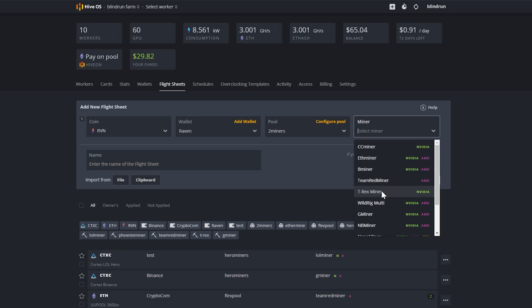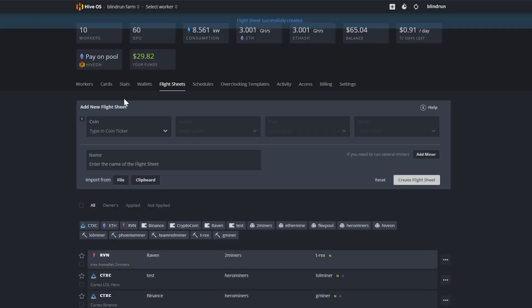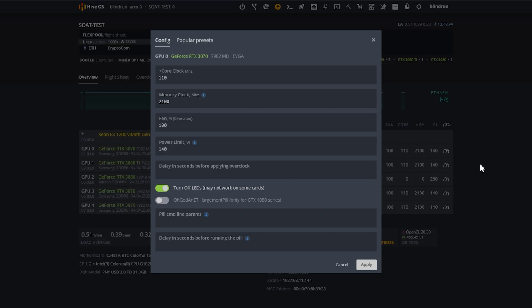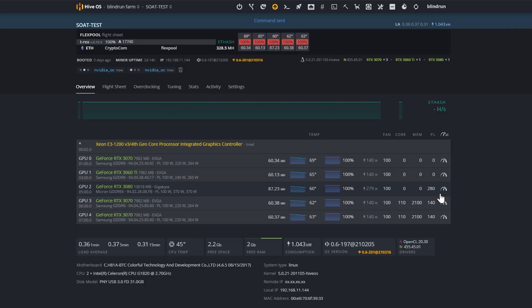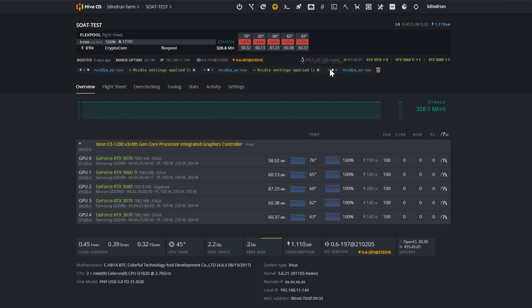For Nvidia GPUs, I highly recommend T-Rex Miner. For AMD GPUs, I've been using Team Red Miner. Name the flight sheet — something like 'T-Rex Hardware Wallet 2Miners' — so you know which one it is, then click 'Create Flight Sheet.' Go back to workers, and if you're switching off ETH, go into the cards and turn off all overclocks, removing all of them to stay safe and make it easier to start overclocking afterwards.